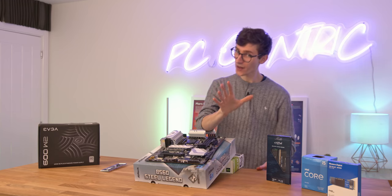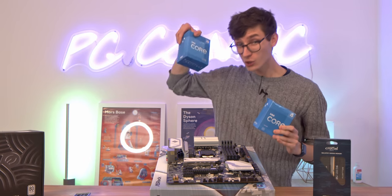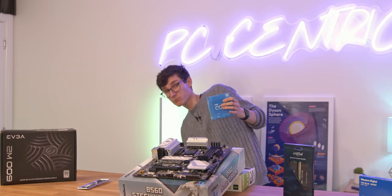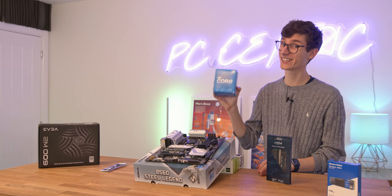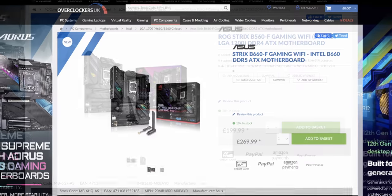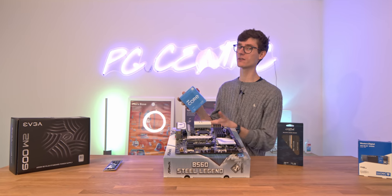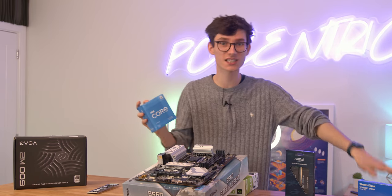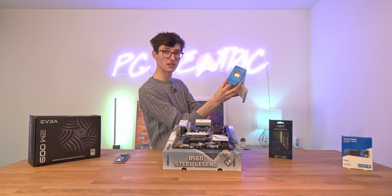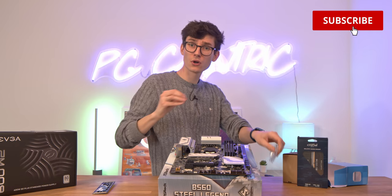So we'll grab the motherboard and place it on top of the box, then grab our CPU. You might wonder why I'm recommending an older generation over the newer i5-12400F. The simple answer is money — this saves you around £30–40, and bearing in mind you'd also need a B660 motherboard which costs £30–40 more, that combined £80 isn't going to give you any better gaming performance. If you're building a proper budget gaming PC and want to save every penny, this is a great way to do it.